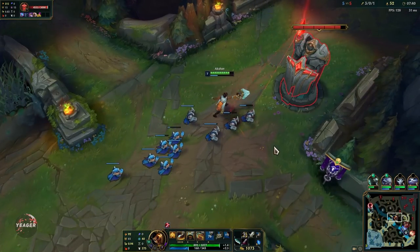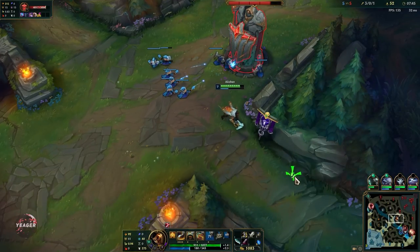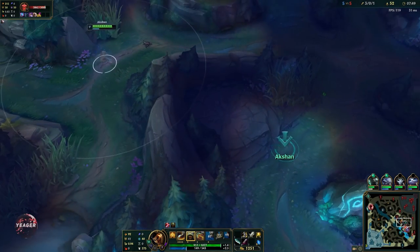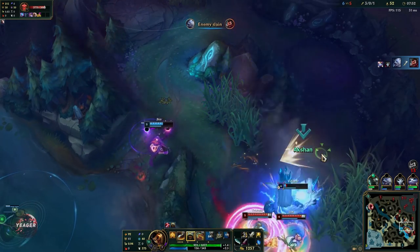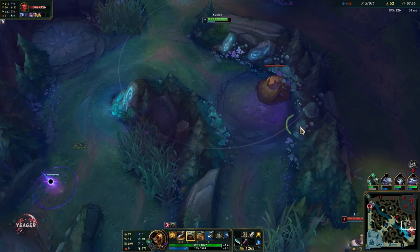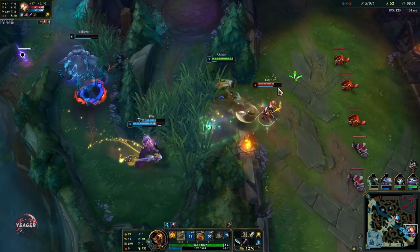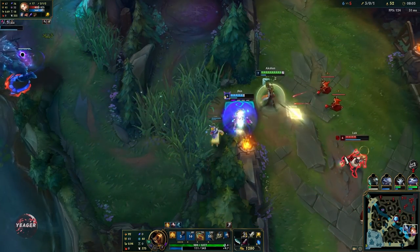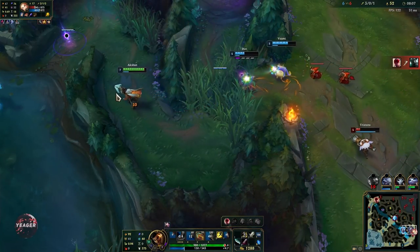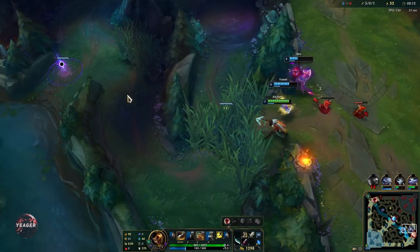That second auto attack is useful when you want to push because you get that extra damage off. In short trades when you want to kite around, you only use that first auto attack. You can see I am using that W a lot because this champion is a combination of an assassin and an AD carry — you want to abuse that W, hit those roams, pick up kills, and if some of your teammates die then you can also revive them.